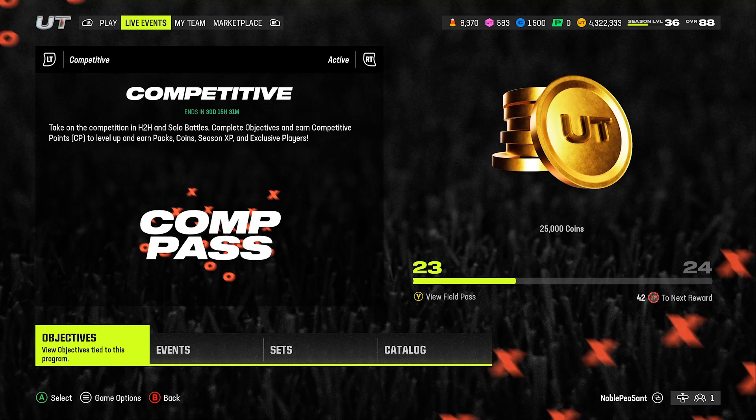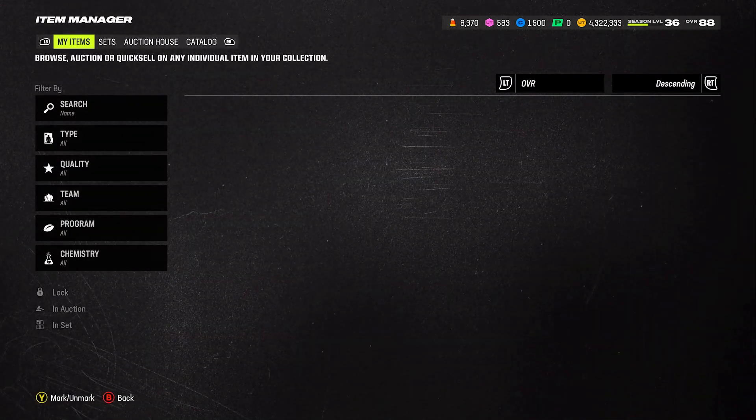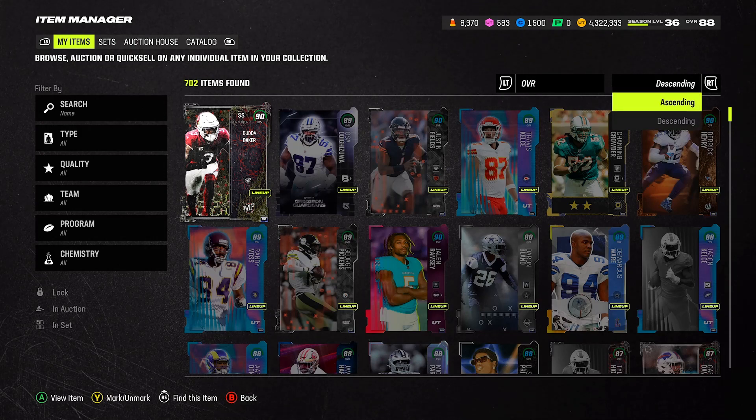So to summarize: head-to-head, completing daily objectives — daily objectives is a big one that people don't do every day and they're missing out on daily coins just from playing the game — and leveling up your competitive pass. Now let's go to my item binder and I'll prove to you guys how much stuff I've accumulated.